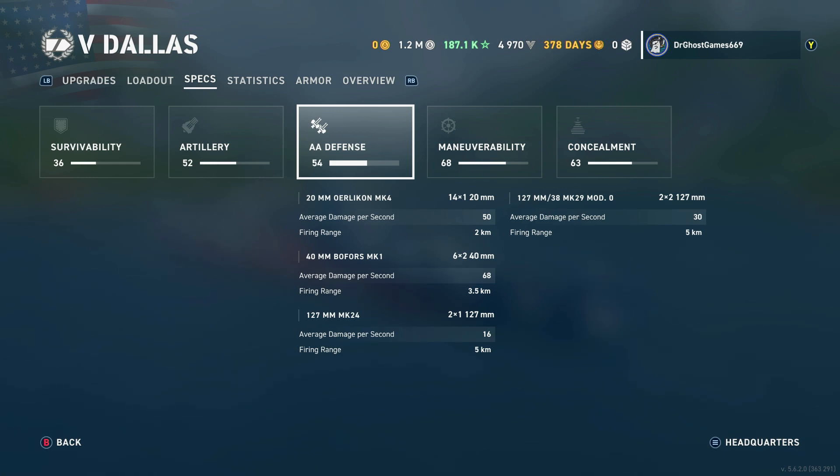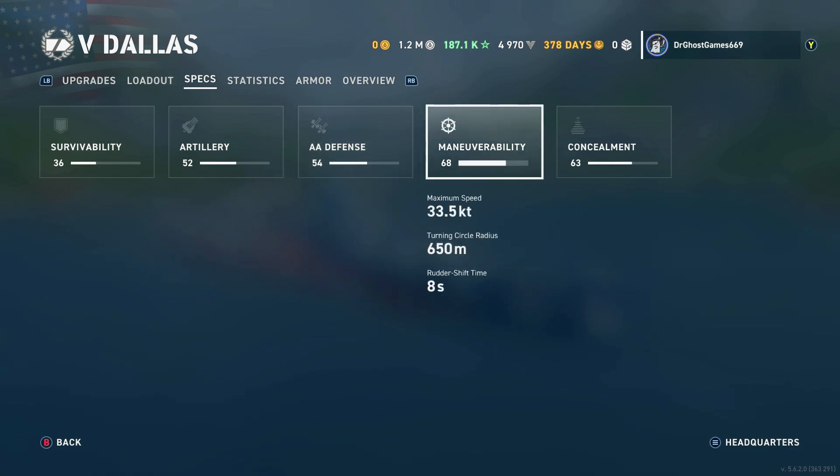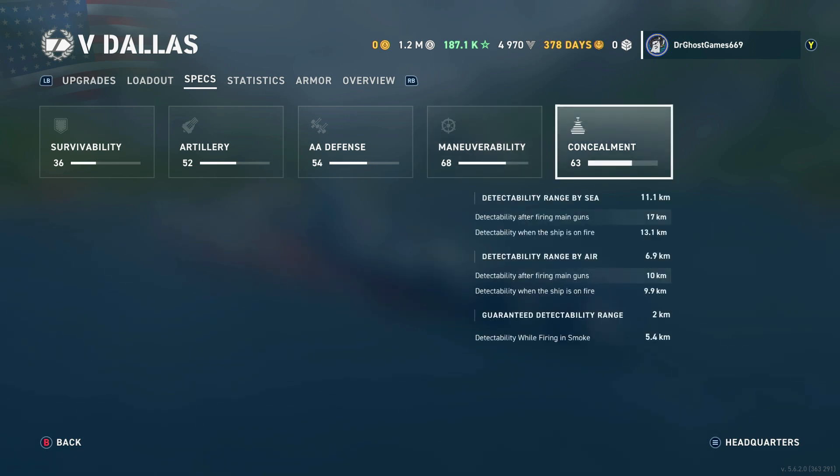AA defense is pretty good for a tier 5 cruiser — planes will get shredded if they fly over this thing long enough. Maneuverability: 33.5 knots speed on my build, with a 650-meter turning circle radius and an 8-second rudder — not too bad for a cruiser. Concealment: 11.1 by sea, 10 detectability by air while firing main guns, and 6.9 base by air with a 5.4-kilometer detectability while firing in smoke.